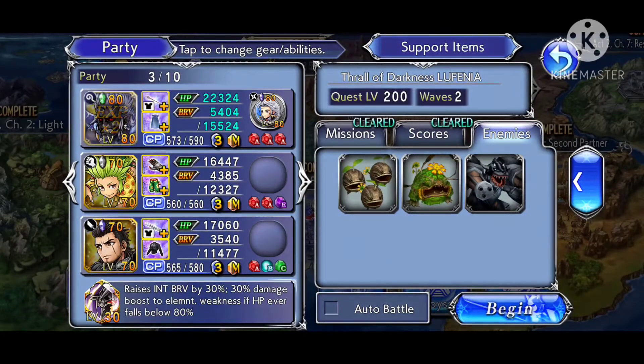Hi everyone. In this video I'll be covering the key mechanics behind the Trial of Darkness Lufenia stage, which is the Lufenia stage where Zande debuts. As per my usual mechanics videos, I will be running through some of the key things I think you should be watching out for and preparing for to give you a much easier time in the stage. I will also be covering some key characters and sample party compositions. I'll be including a timestamp in the video description that you can use to skip ahead to the section you are interested in. So let's get started.